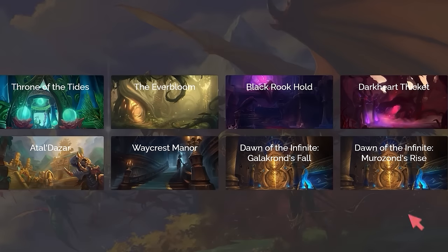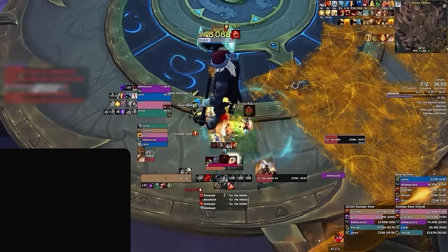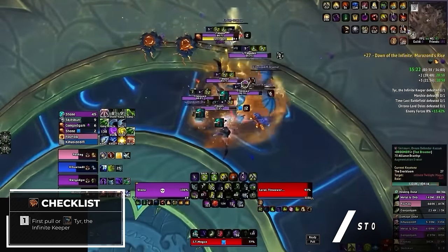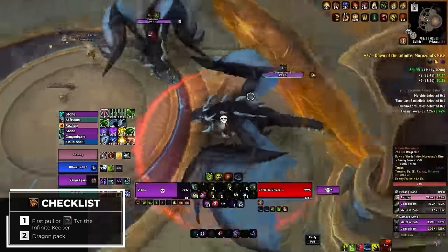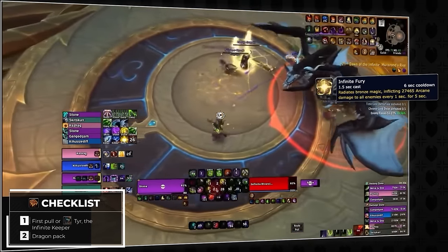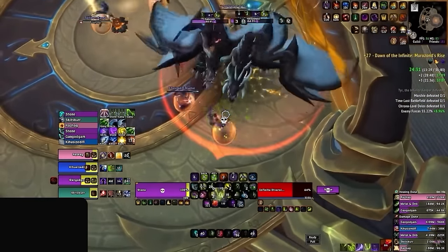Moving on, we have Murazon's Rise, another dungeon with 4 potential bloodlusts. Since this dungeon doesn't have many dangerous bosses, lusting on cooldown is generally how you want to play it to increase speed and sync up with the dungeon's powerful adds. It's very standard to lust the first trash pack as you have all your cooldowns available, but if you're on tyrannical and think your group will struggle on the first boss, you can potentially hold it for Tyr. Following this, you'll have bloodlust for the dragons either before or after the gauntlet depending on when you first used it. Bloodlust for these mobs is really handy as they not only do large pulsing AoE damage but simply have a lot of health, and lusting after the gauntlet is especially valuable as your offensive cooldowns will also be up due to the downtime.